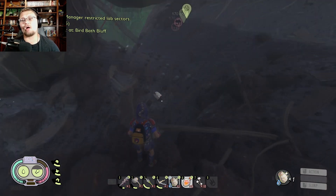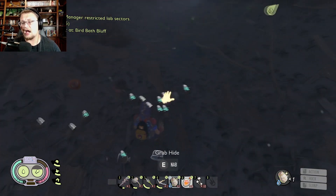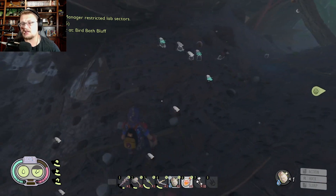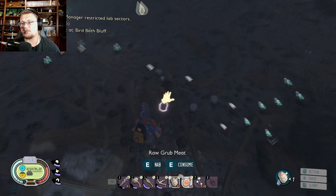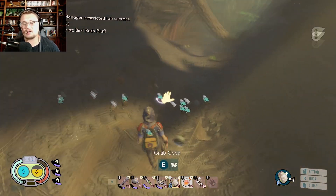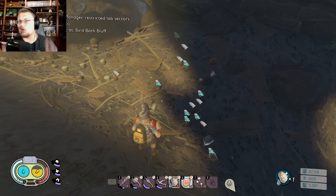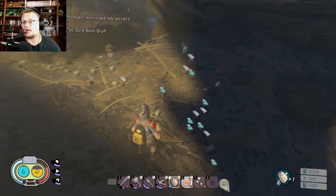What the bug is right now is — if you look, there is a ton of grub goo, grub leather, grub meat pieces, and grub hide all over the ground. The grubs are dying underground for some odd reason; we're not really sure yet why it's happening, and the devs haven't said anything.